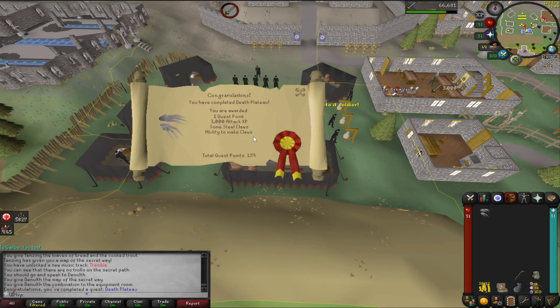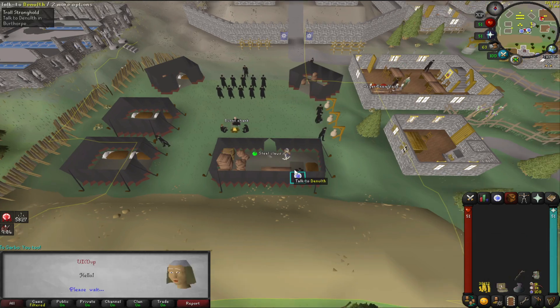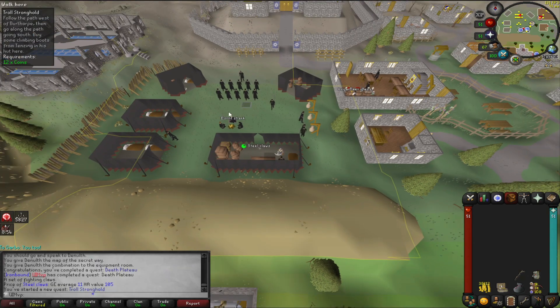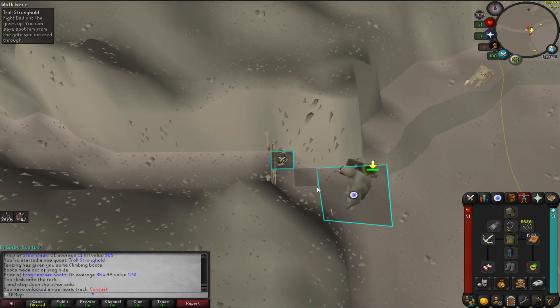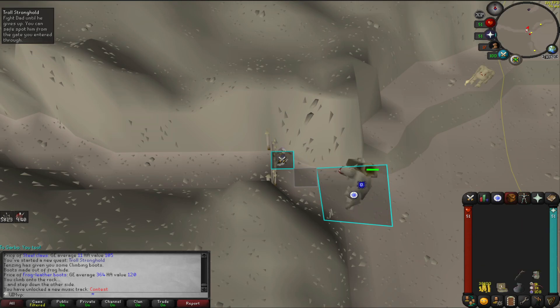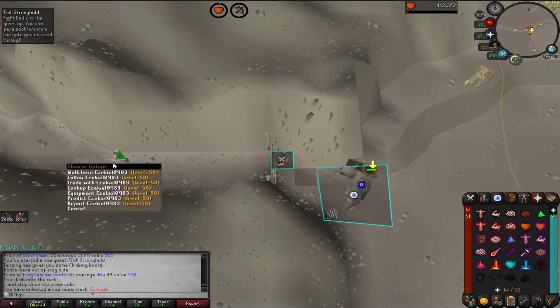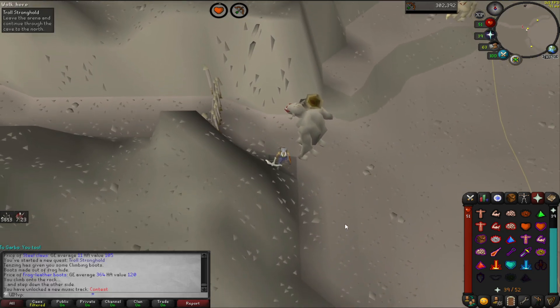We're going to go straight into Troll Stronghold — we're going to do one more quest this episode. We might need to go buy some runes, but we're going to try it with the bone crossbow and see if we can kill Dad with it. As this is a safe-spotable boss you just sit there and wait, so not really an issue at all killing this with a bone crossbow. Did just flick eagle eye throughout it — sick kid, good fight.